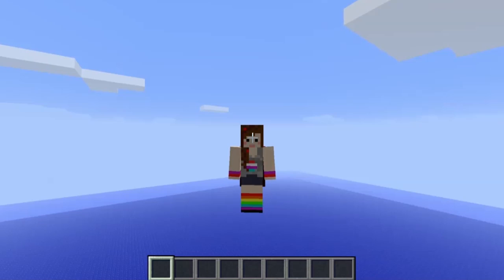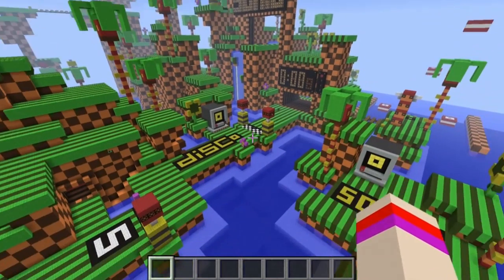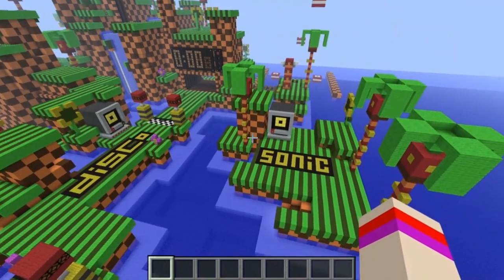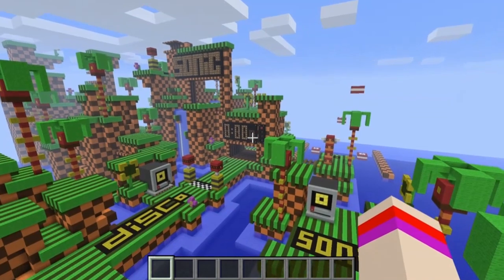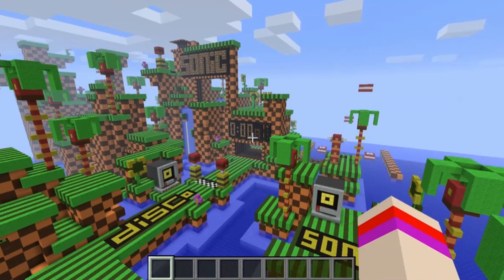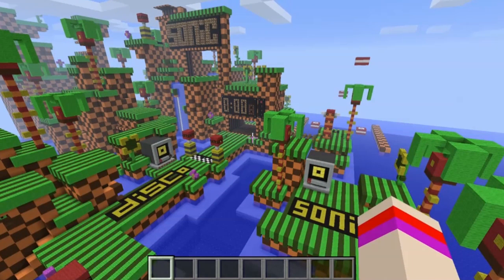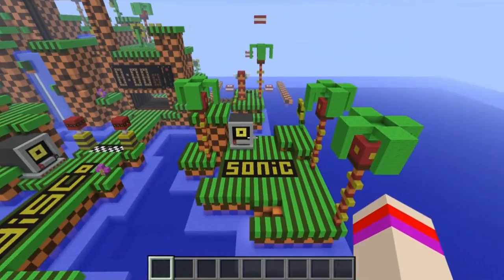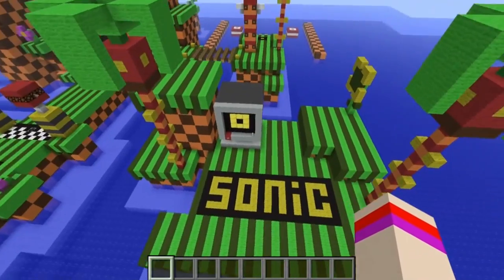Hey everyone, it's Cupquake! Today I wanted to show you guys a really awesome map created by none other than Disco. This is Sonic the Hedgehog and you are playing as Sonic. You have to run through this awesome course and you'll be timed, so you have to try to get your best record time. You'll be presented with a bunch of jumps and TNT launch pads — it is amazing. We're going to try this map out!